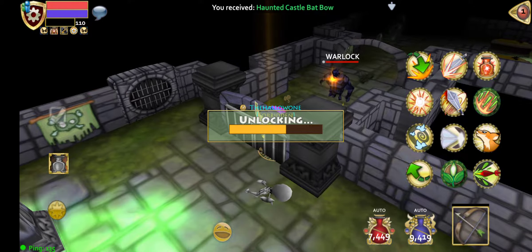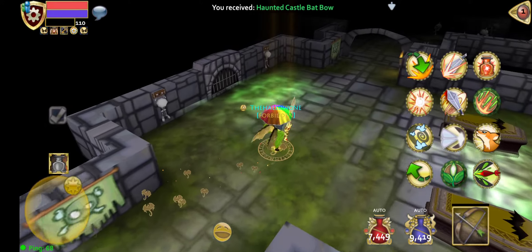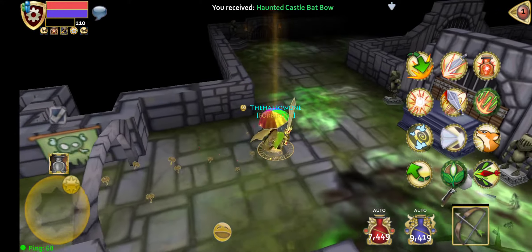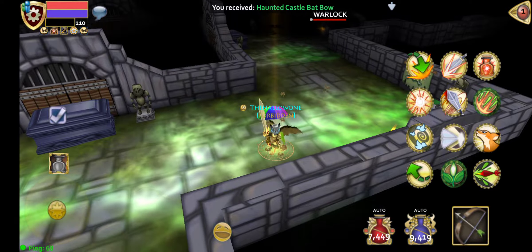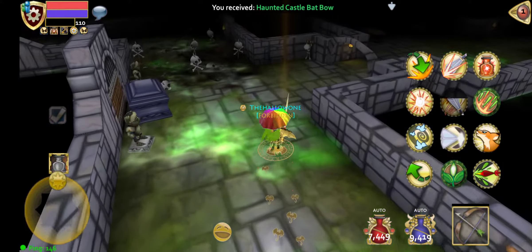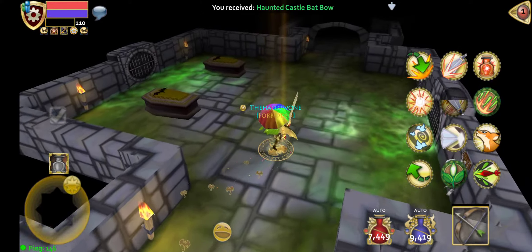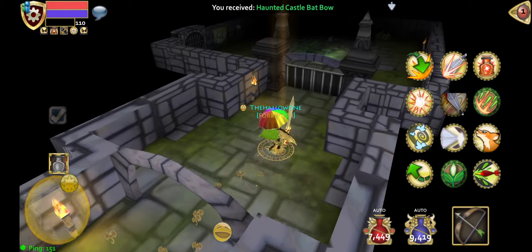If you get caught in a situation like this you're going to have to just turn and run — see how he just swung but missed. If you're playing Mage or Bird and they don't have dash abilities, you're going to want to use Rhino, Fox, or Bear because I know they have one. Make sure you have a dash ability. Run up to the door.